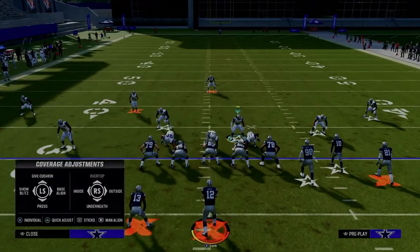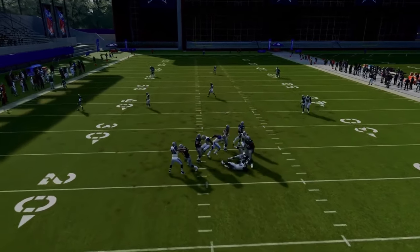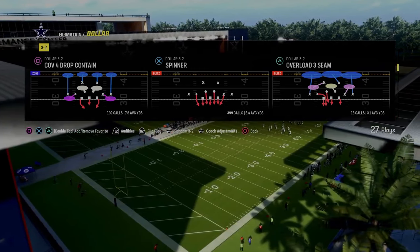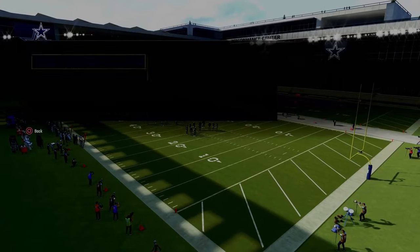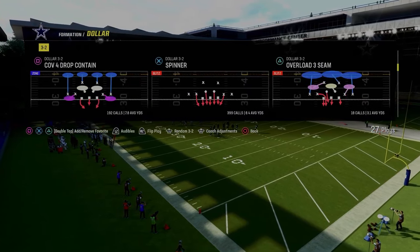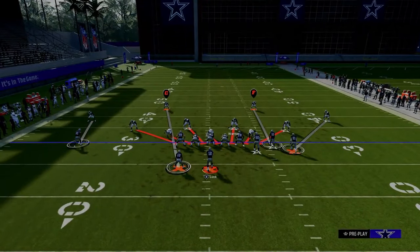The next blitz is also out of the Dollar defense — we're going to be looking at the play Spinner. I like to recommend having auto-flip off for this. I think Spinner is the best blitz in the game by far, and the reason why is because of the blitz angles that are built into the play.